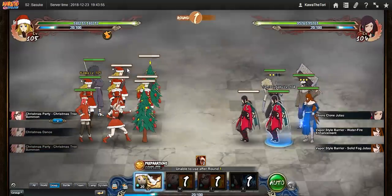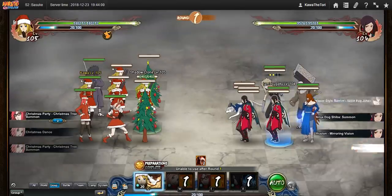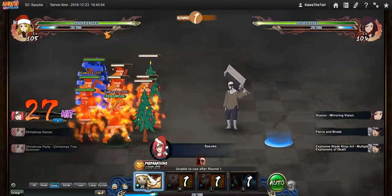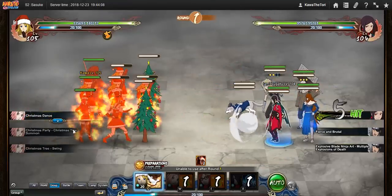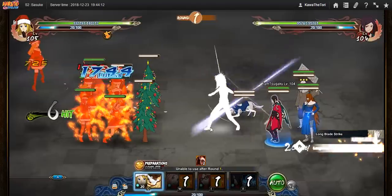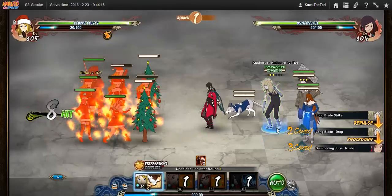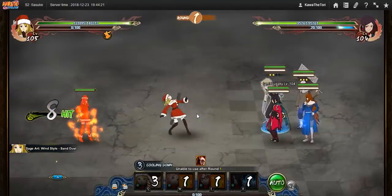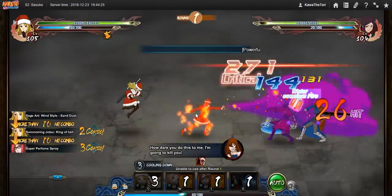The idea is that I set it up so that Sakura summons her tree last, so it spawns on the side over here. Her tree is the more important one, as Karen's is easily re-summonable just by using her mystery. But for Sakura, you want to keep it around so that you can spam her attack. Karen's tree is not that important and is easily replaceable.